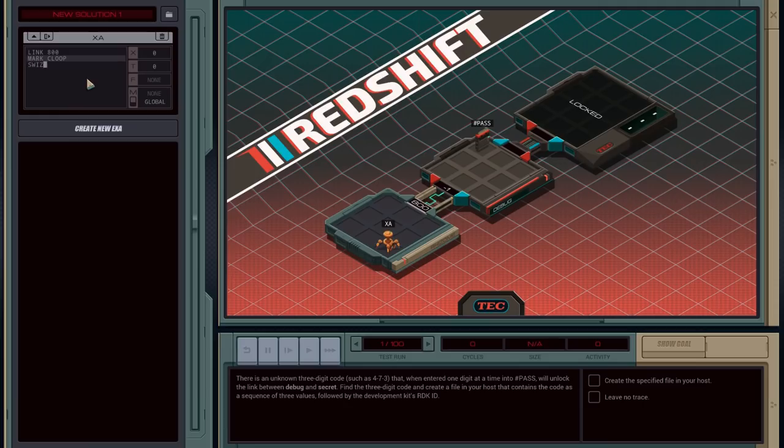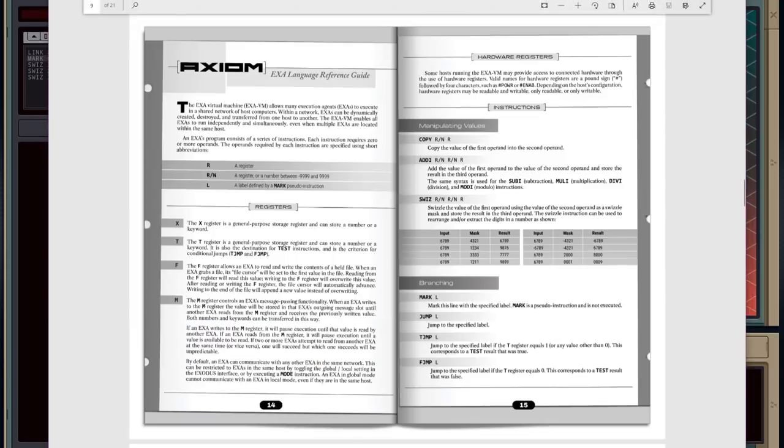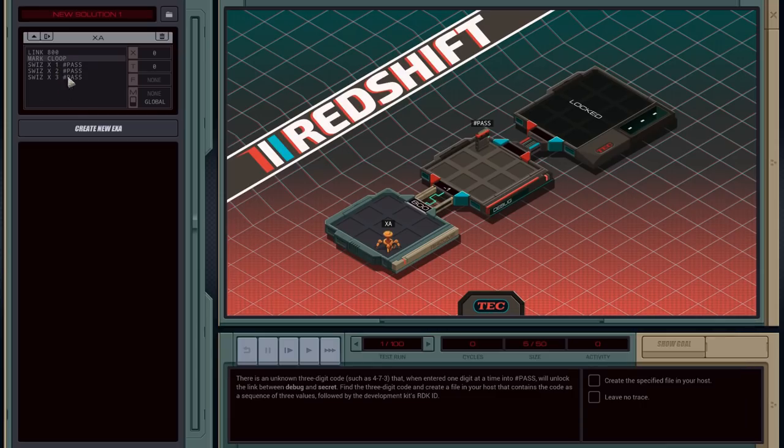We're gonna swizzle X and send that straight to PASS. And we're gonna repeat this for all three digits but with different positions — one, two, three. We'll do that in sequence, and then replicate a try.